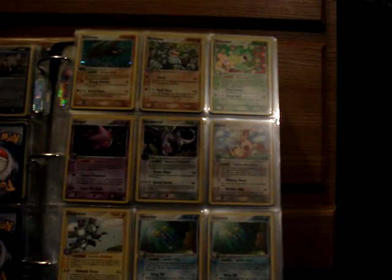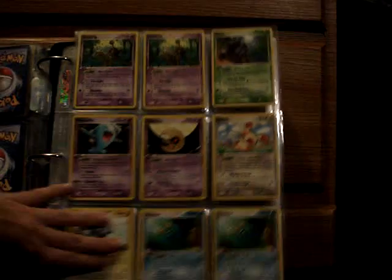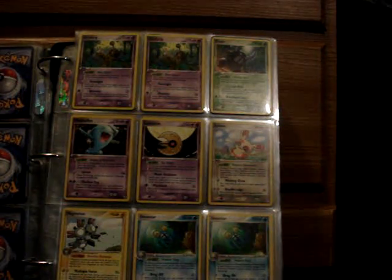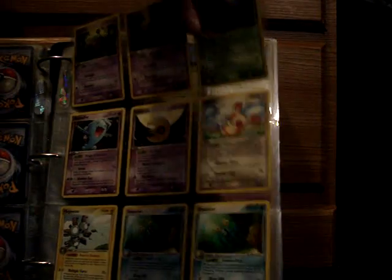From Legend Maker, the Holos are Kabutops, Machamp, Victreebel, Gengar, and Aerodactyl. The non-hollow rares: two Girafarig, Pinsir, Wobbuffet, Lunatone, Spinda, Magneton, two Omastar, and Torkoal.